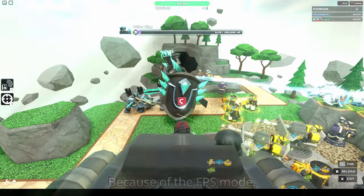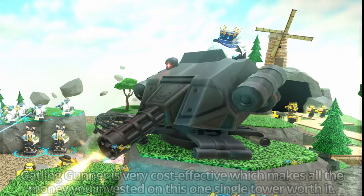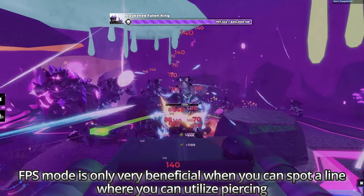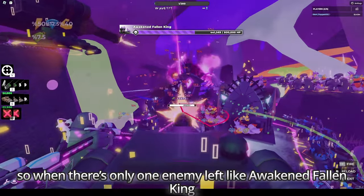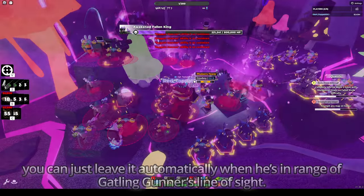Because of the FPS mode, Gatling Gunner is very cost-effective, making all the money you invested in this one tower worth it — it can easily get 1 million total damage in its counter. FPS mode is most beneficial when you can spot a line to utilize piercing; when there's only one enemy left like Awakened Fallen King, you can just leave it on automatic when he's in range of Gatling Gunner's line of sight.